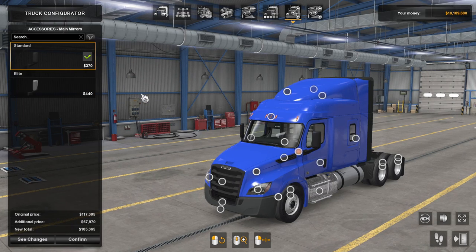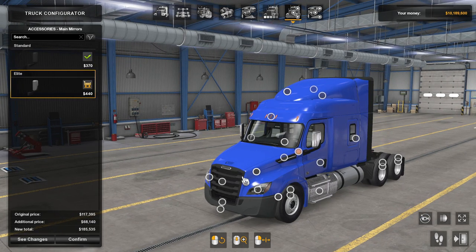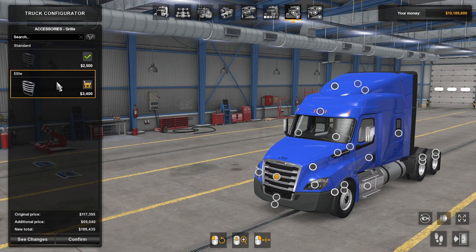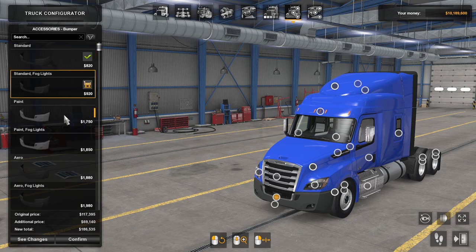Mirrors - there is just the Standard and Elite. Standard and Elite - it looks like that is probably what it is going to be for most of this stuff. I am going to go ahead and do the Elite for the mirrors too. Front mirrors - again, Standard and Elite. Elite just means Chrome. Bumper - looks like we have quite a few bumper options here, so let us go ahead and go through all of these.